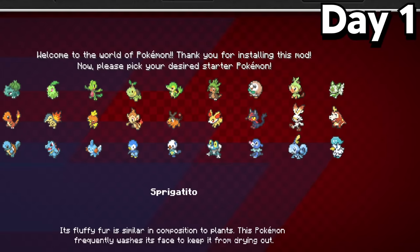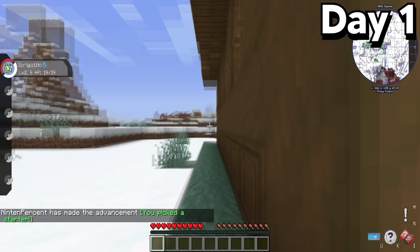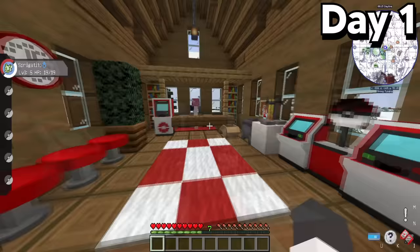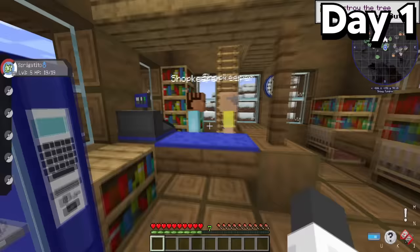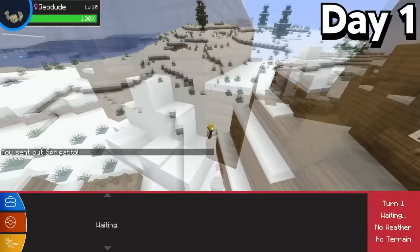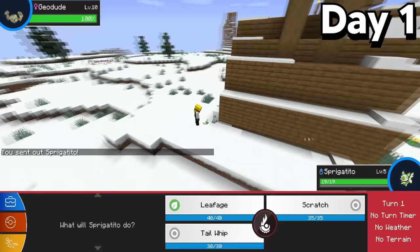As I loaded into the world, I knew I already wanted to choose Sprigatito as my starter, since I also chose it when I played Pokemon Violet. Thankfully I spawned in a village, which meant I had easy access to a Pokemon Center as well as a Pokemart in case I wanted to buy Pokeballs in the future. As I walked around the village, I had my first Pokemon battle against a level 10 Geodude. Luckily, Sprigatito came equipped with Leafage, and I easily won.